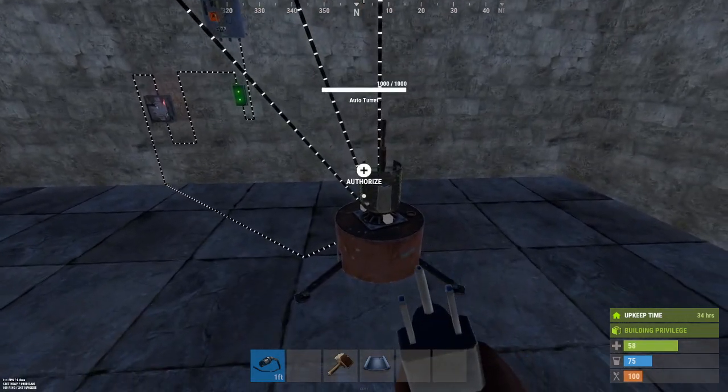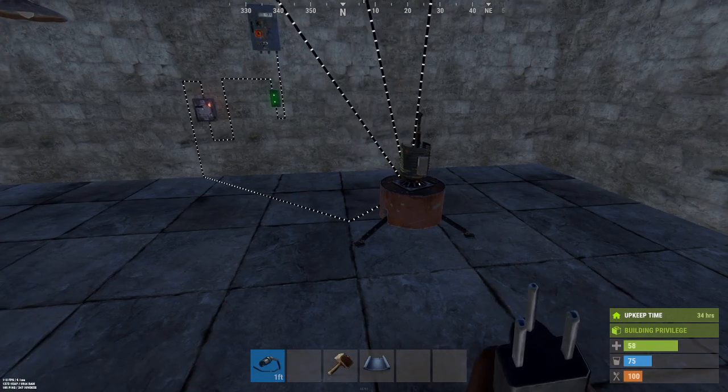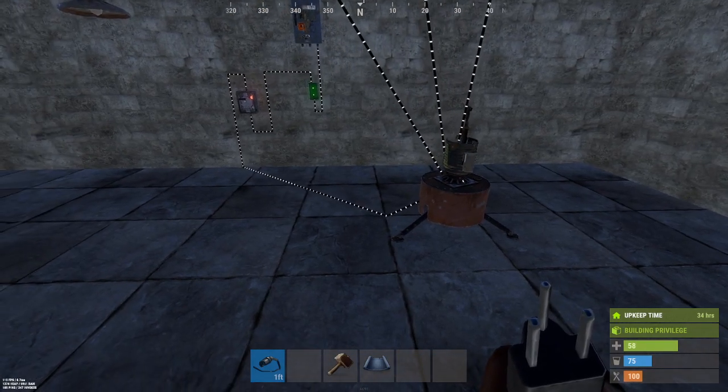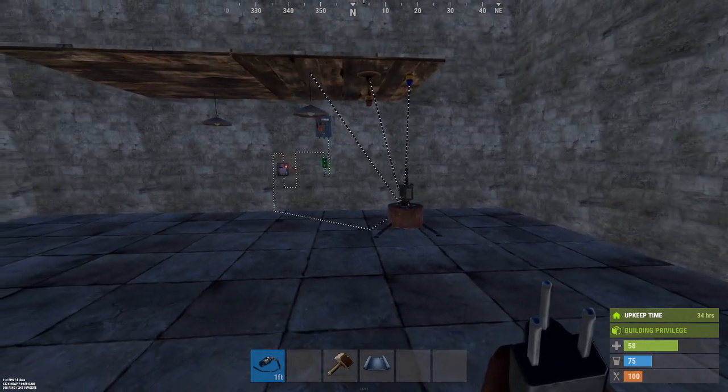Maybe it starts getting low on ammo and it creates power to a blocker, or to unblock a blocker, so the next auto turret sitting next to it turns on with its full ammo, and then it starts to spray. There's just a lot of different things you could use it for.